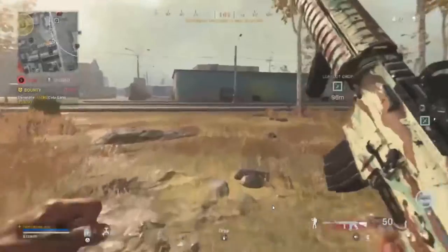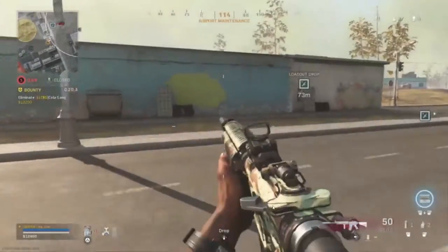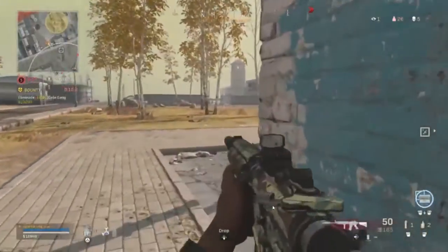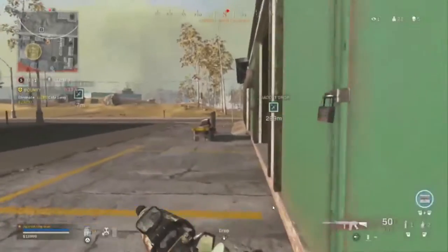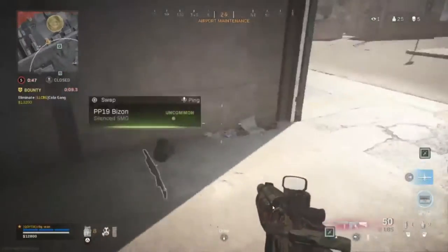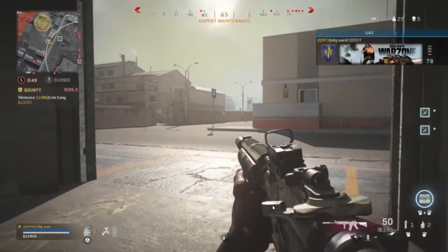You notice how he's got a full set of plates — all eight plates, fully plated up. He's got well over $12,000. He should be hitting a buy station pretty soon. He's got a gas mask, his loadout, and Ghost. He's going to hit the buy station and finds a UAV — he's going to pop that.